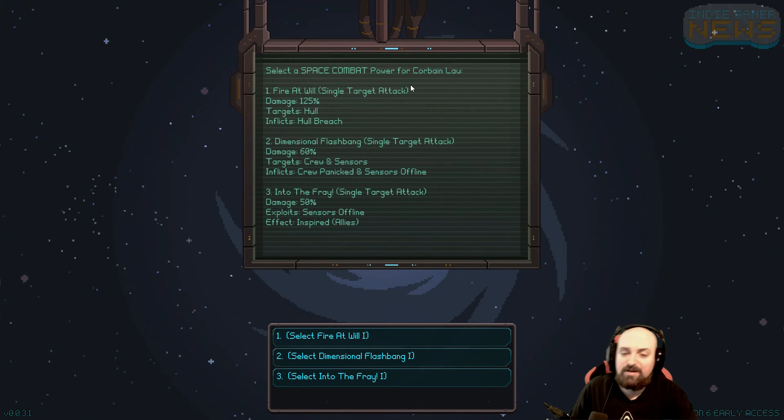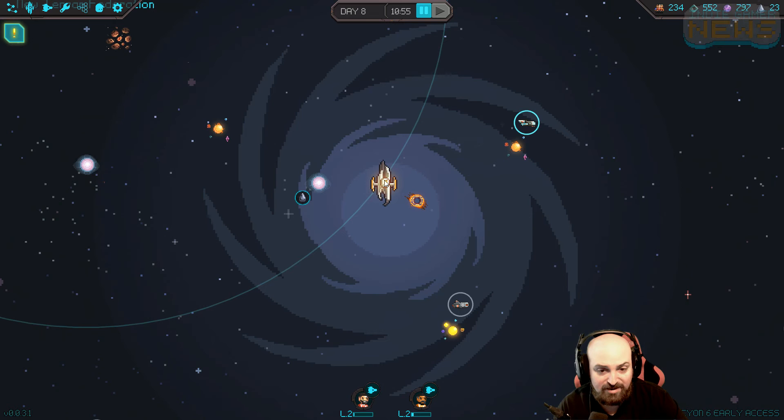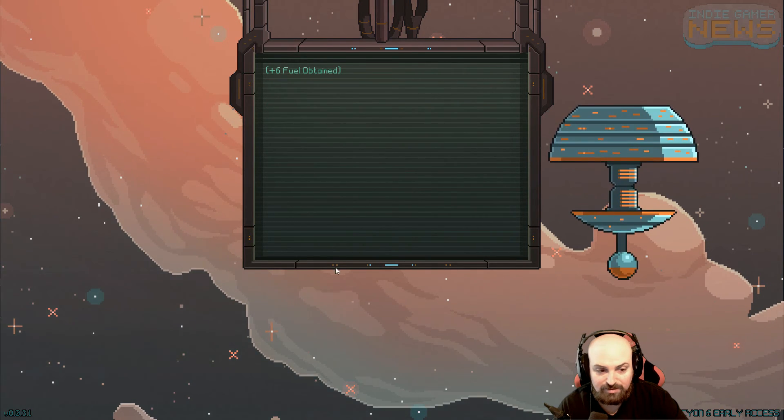I got a level up for Corbane Lao. Fire at Will - single target attack, inflicts hull breach, 125% damage. Dimensional Flashbang - targets crew and sensors, inflicts crew panic. Into the Fray - single target attack, exploits sensors offline effect, inspires allies. I wonder what that does. Let's try that out. Actually, you guys want to go pick up some more fuel and then we'll go back home.